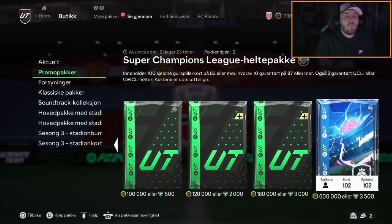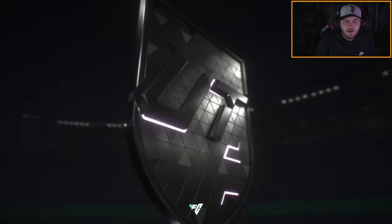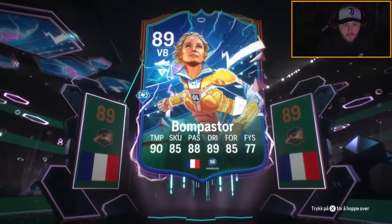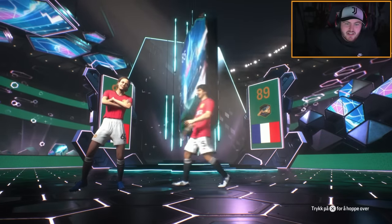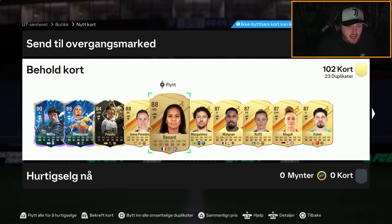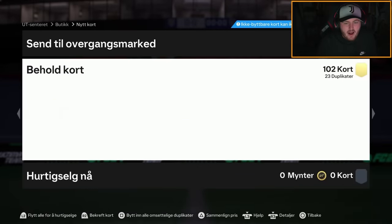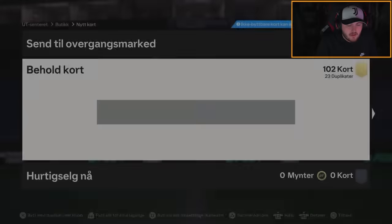Now the hero pack — fingers crossed for two decent heroes. We get a French VIBE card and Bon Pastor. The second one is higher than 89 — it's Melito, 98 rated. The ratings are great but it's just not super exciting. Bon Pastor is actually pretty decent and still worth a bit, but Melito is not amazing. There's also a dupe — just fodder.